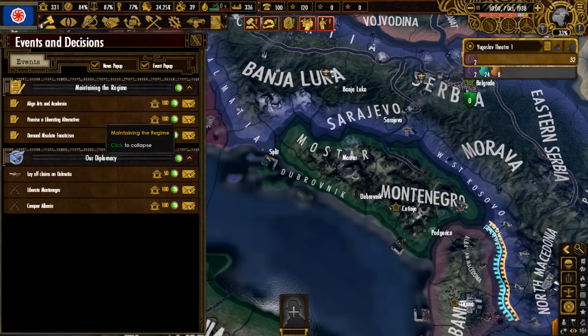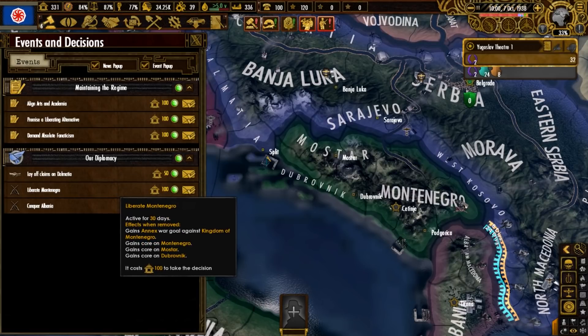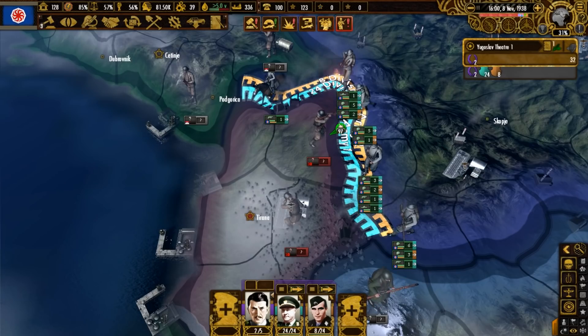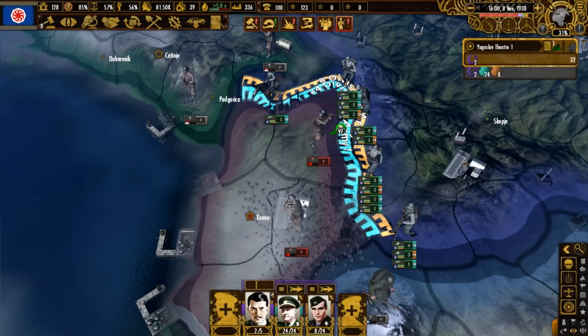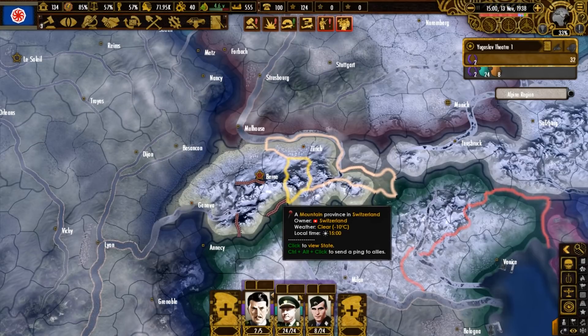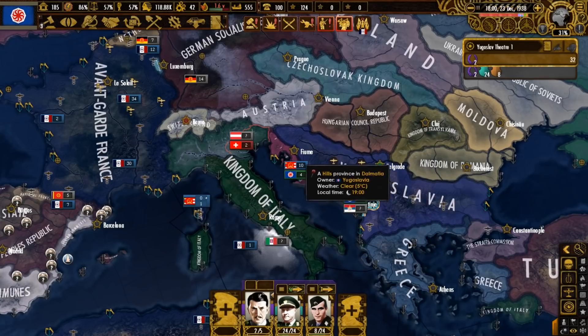Our Rights to Adriatic is done. We can lay out claims on Dalmatia, which makes Fiume happy. We liberate Montenegro, getting a war goal, and conquer Albania — another war goal decision. We strike at Albania with 32 divisions facing their smaller force, while the Swiss can only watch in horror since they're landlocked. Albania is absorbed into Yugoslavia, leaving us with the conundrum of dealing with Switzerland, which we have no way to reach. We join the League Solar, gaining the support of avant-garde France and Fiume.